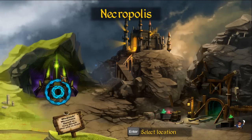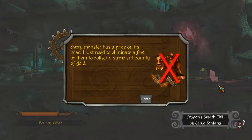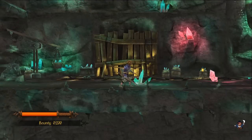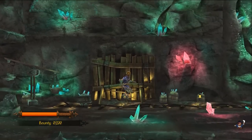I've already gone into the necropolis and had a fight, so let's go into the mine. Every monster has a price on its head — I just need to eliminate a few of them to collect a sufficient bounty of gold. As you can see, down at the bottom near my health bar, that is the bounty: zero out of 200 currently. The way you attack is you actually move around with the arrow keys and then attack with WSAD, which is quite intriguing. And of course you jump with spacebar.